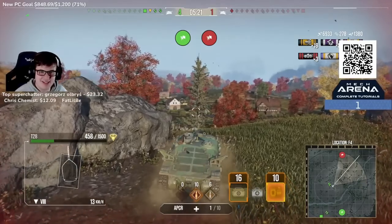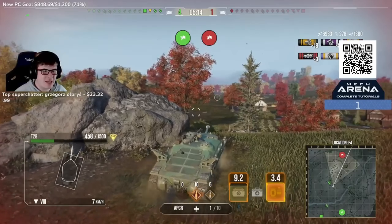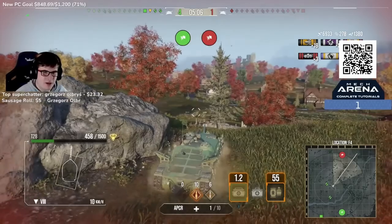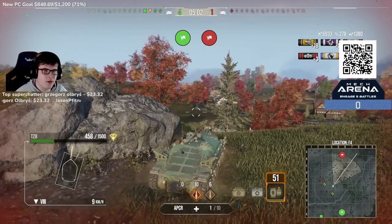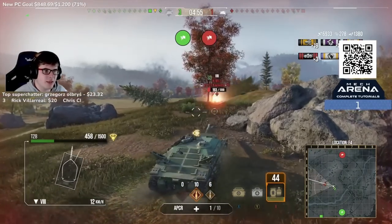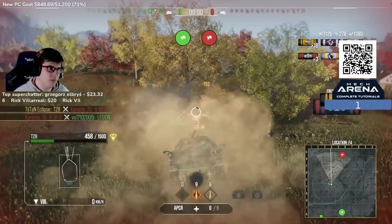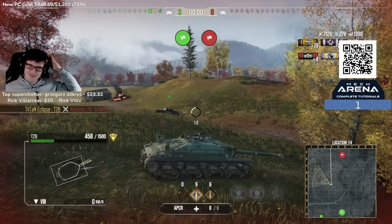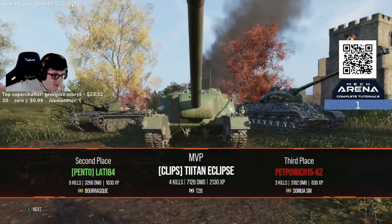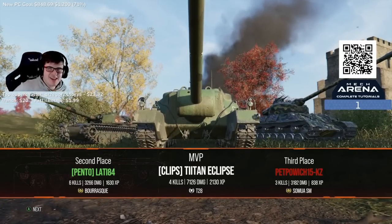We're at 6,900 damage and I'm so surprised with how much we've done. We've also picked up 1,300 blocked — though we've taken more hits because Red Shire is a much bigger map with more angles to get hit from the side. We haven't really been penned much through the front. The K91-2 finishes the Legion — and we close out at 7,126 damage total. 2,130 base experience. Four enemies taken out, just like the previous game. Super stoked with how that went.